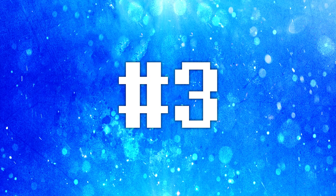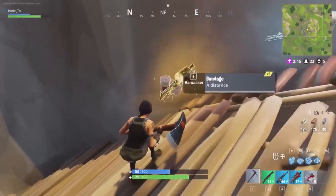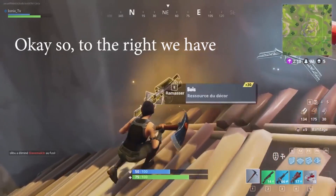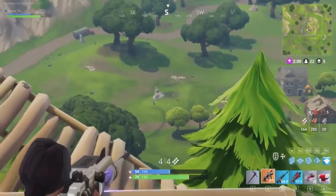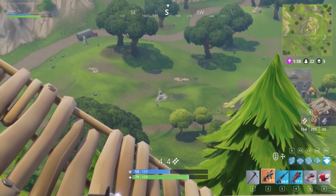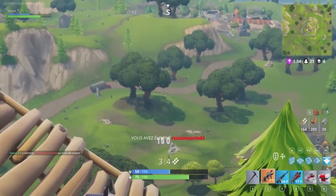Moving on to our number three spot. This one has really just been beaten to death by the Fortnite community, but it's the Zapatron. I've talked about this in separate videos. Basically it was a laser gun that did 150 damage anywhere on the body per shot. It was only in the game for like a day, and it was truly overpowered.